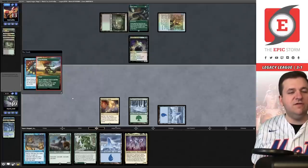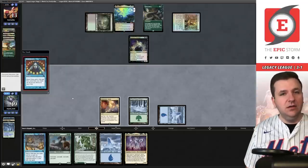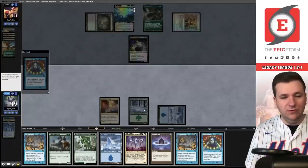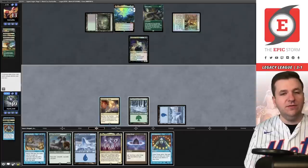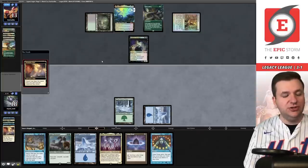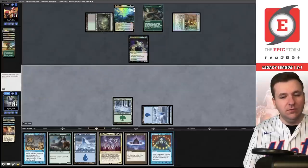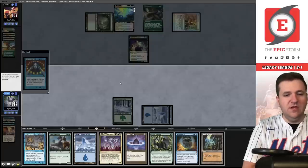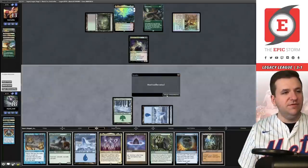I could have held the Brainstorm in case I drew into Force of Will, but the upside is if I find a way to put Dream Halls into play or a Show and Tell we could win. Another Dream Halls — I don't need two so I put one back. The Turn Timber: our out at this point is finding Show and Tell — three copies left. Karakas too actually. Brainstorm — that doesn't do it. I was punished for playing the Brainstorm. Game three: first game three of the league — let's battle.